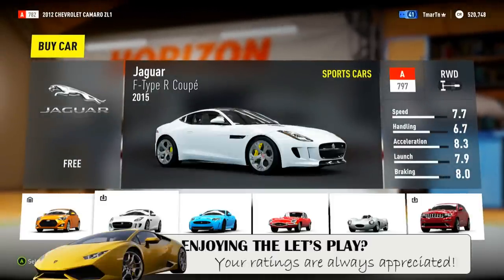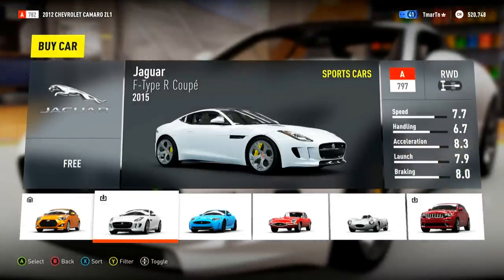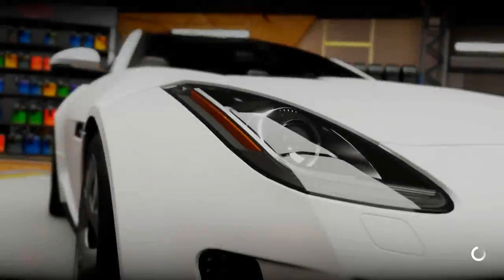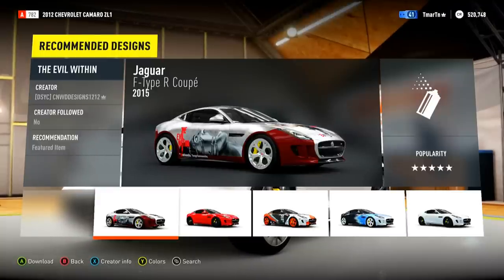Check this bad boy out. It's free — it's a 2015 Jaguar F-Type R Coupe. This thing looks pretty badass. It's a sports car A-Class, 797 rating. It's pretty insane. It looks super super aggressive and I can't wait. Oh wow, look at that — the Evil Within kind of layout on it. That's kind of cool.